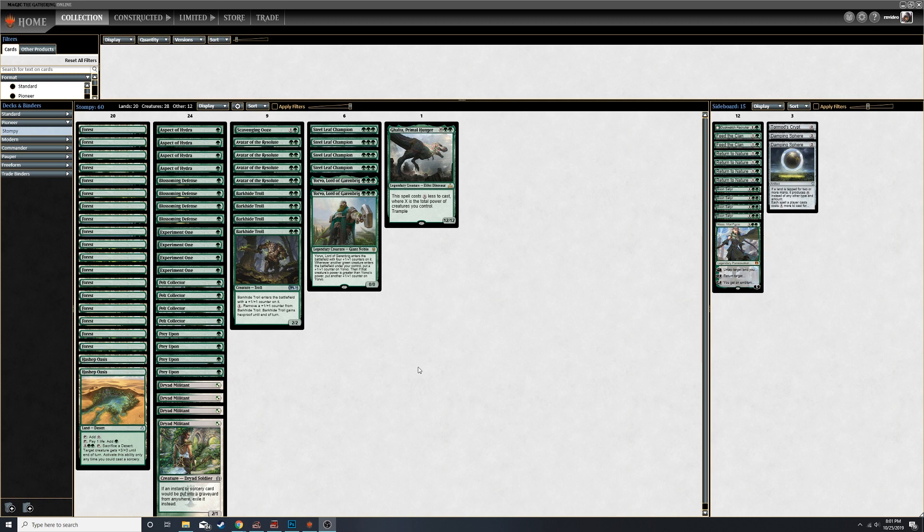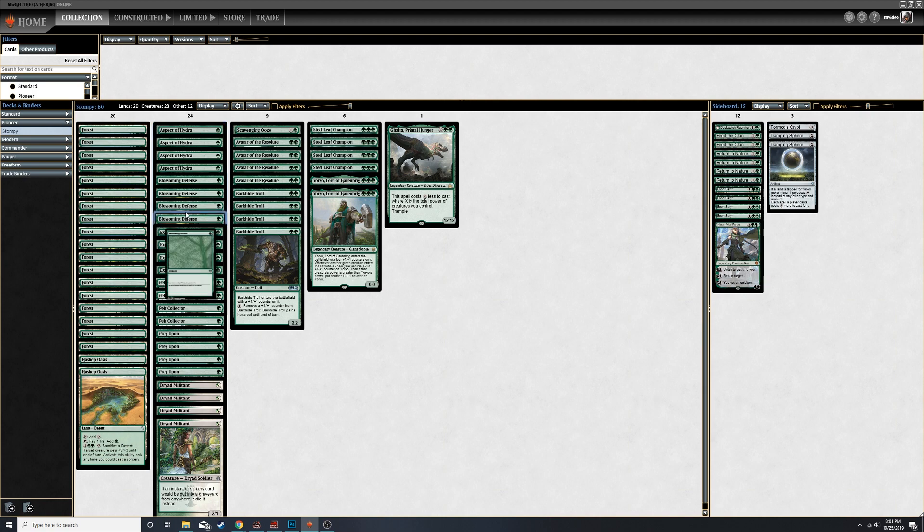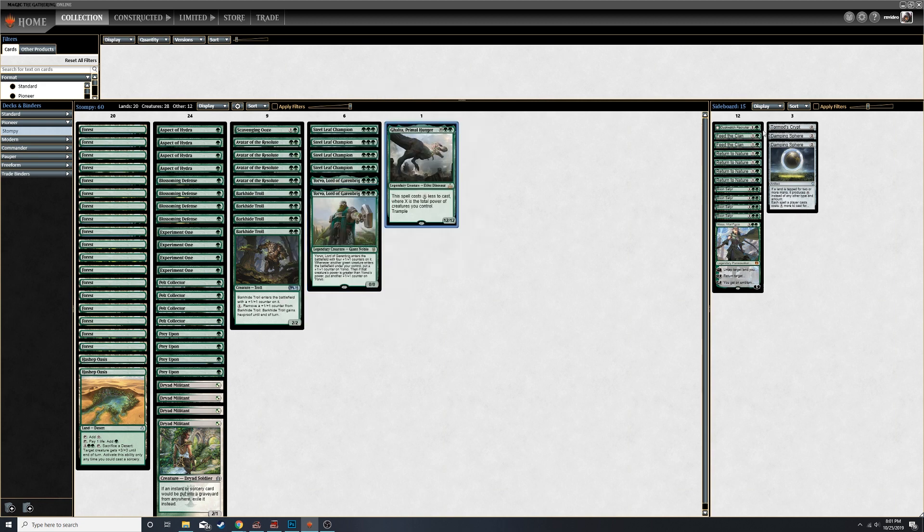Once again we are throwing down with some stompy. If you haven't seen the last video, it's very similar to my modern stompy deck. Basically you've got your Aspect of Hydra, Blossoming Defense, Experiment One, Pelt Collector, Dryad Militant. You've got one Ghalta for fun, some Avatar of the Resolutes, some Barkhide Troll, Steel Leaf Champion, Yorvo, and Ghalta.